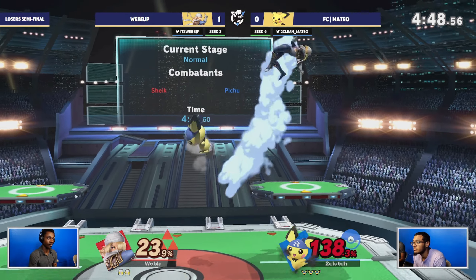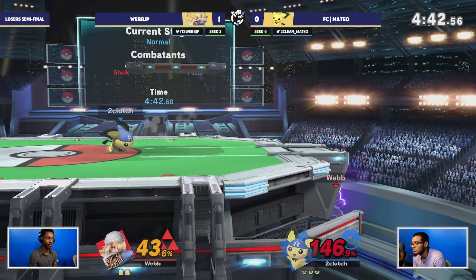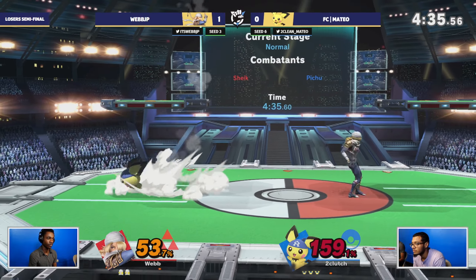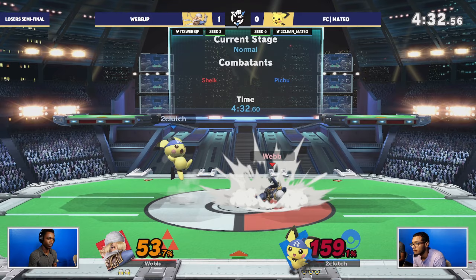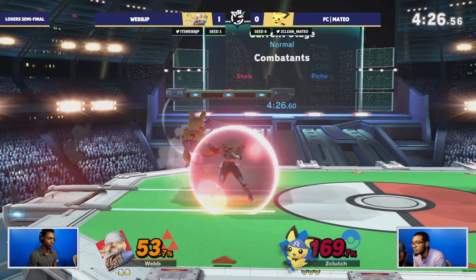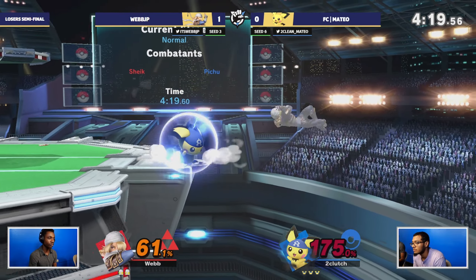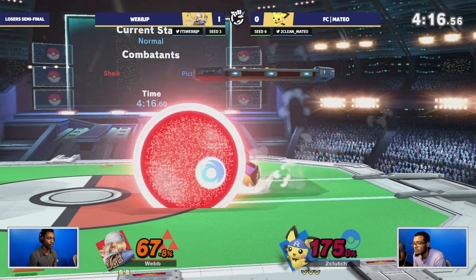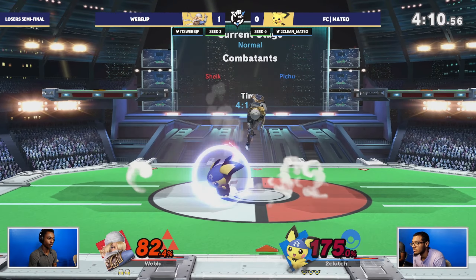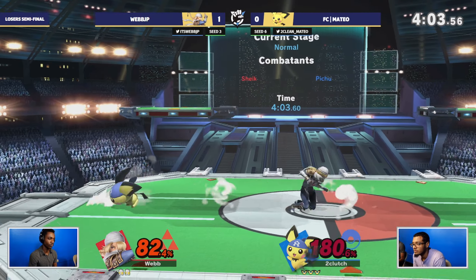Mateo is going to find the first stock - absolutely showcasing that Pichu argument. But you're at high percent with rage, and you have to utilize everything you have. Mateo is trying to get the thunder - really scary because Sheik is such a thin character that could get landed on by a big move. The needles aren't going to be enough. Pichu is living at 170 - such an odd thing to think about - webb trying the rapid jab but it's not enough.